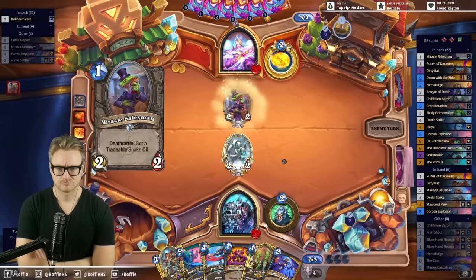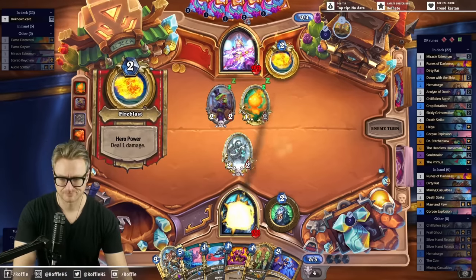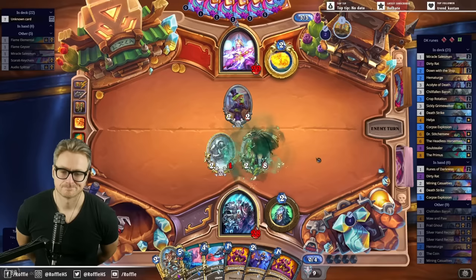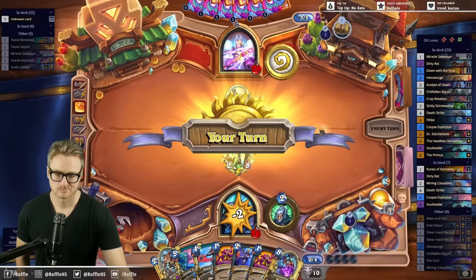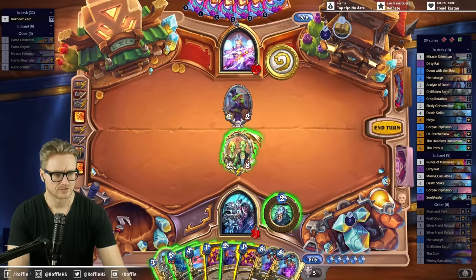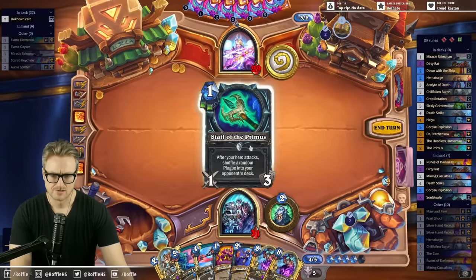Let's take a value trade here because I'm greedy — the Ma and Pa already contests. Give me a Hell Yeah. What's the stat line on Sif? 4-6. Next turn we go in with the Dirty Rat. Staff seems good.